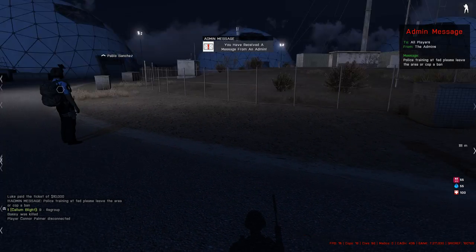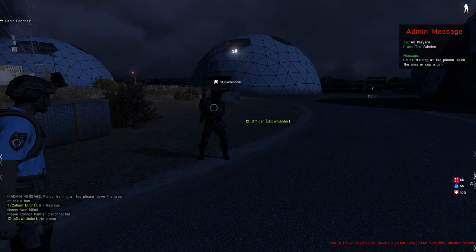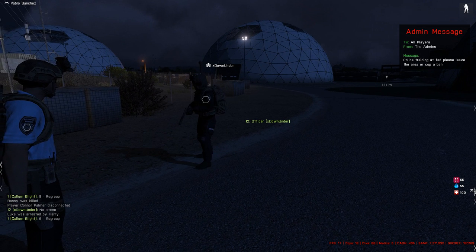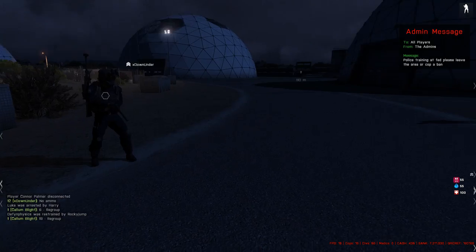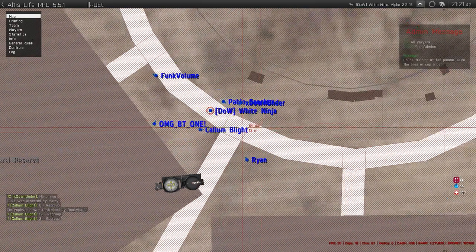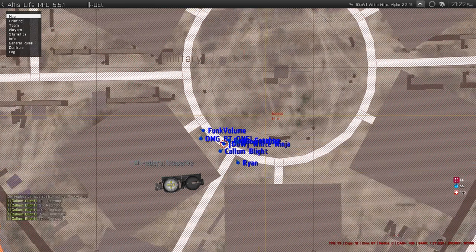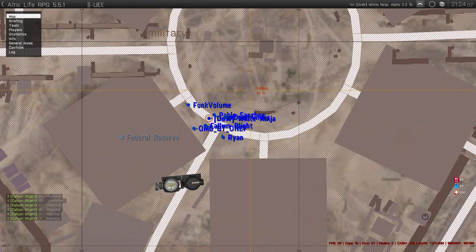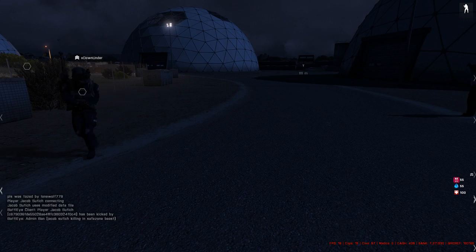That's pretty much the order I want things done. Come through your gates, place your spike strips. If you've got your spike strips down, they're not getting in or out. I've seen people driving in through those boom gates because there wasn't a spike strip there. If there is a spike strip, they cannot get in or out — unless they have repair kits, but then they have to stop and repair, and they cannot shoot while repairing, so it's an easy way to tase them. If you've set up properly, you should be able to stop them getting the money out.